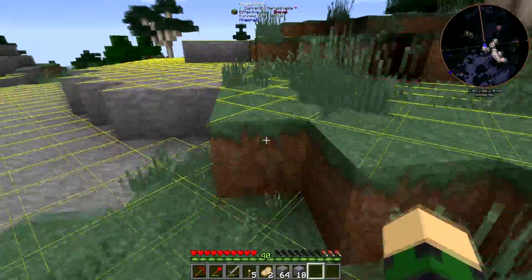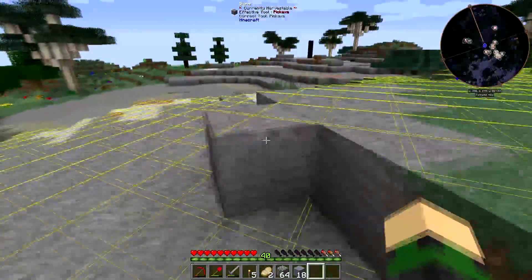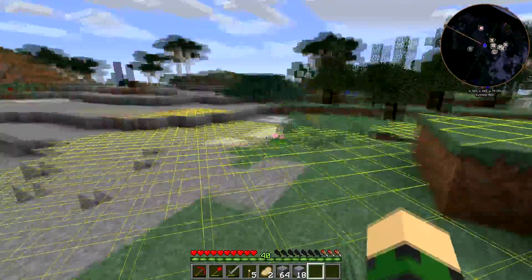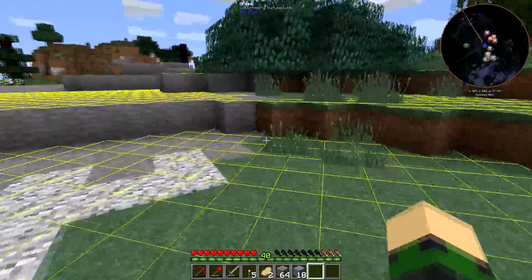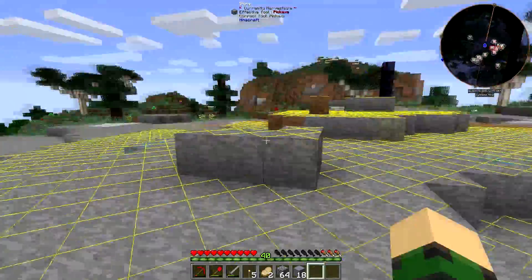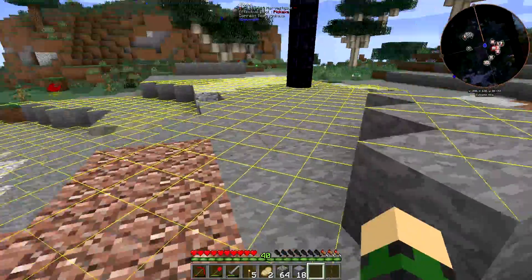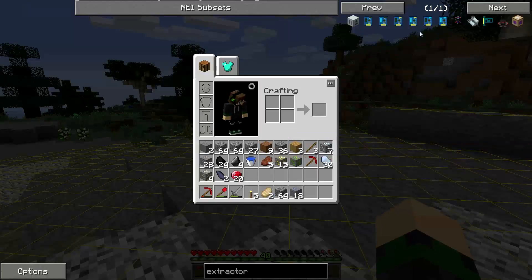I don't know that I've seen any rubber trees in the area. I'm not positive I want to go that route. We might get some armor and try to sneak into the nether real quick, grab a couple of nether quartz and some sulfur. Once we have that sulfur, I'm pretty sure we've got everything else for the jetpack.